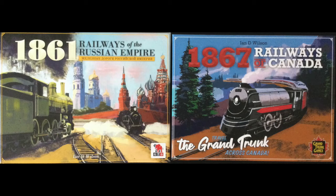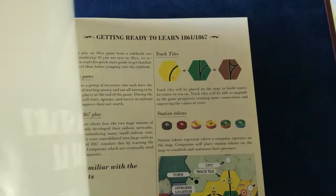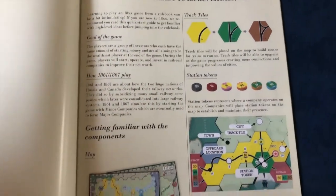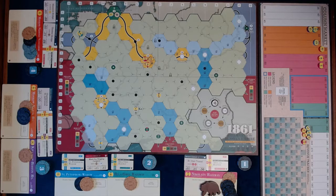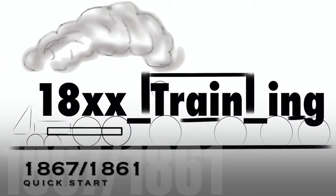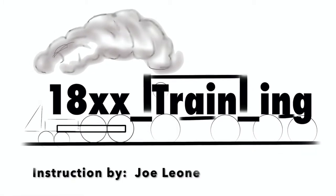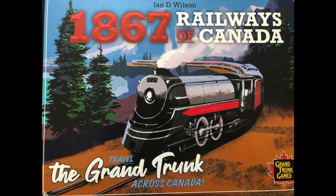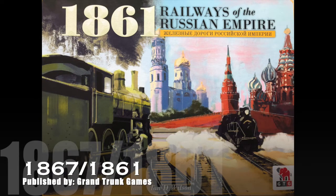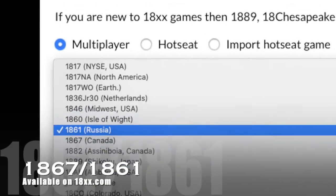Welcome to the world of 18xx. Learning to play an 18xx game from a rulebook can be quite intimidating. 1861/1867 comes with a quick start manual. We will be using this quick start manual to set up the board and play through the example. This will give you an idea of how to play 1861. If you're an experienced 18xx player, you may just want to skip to the example play — I have it timestamped in the description. I'm Jo Leone. Let's play with some trains.